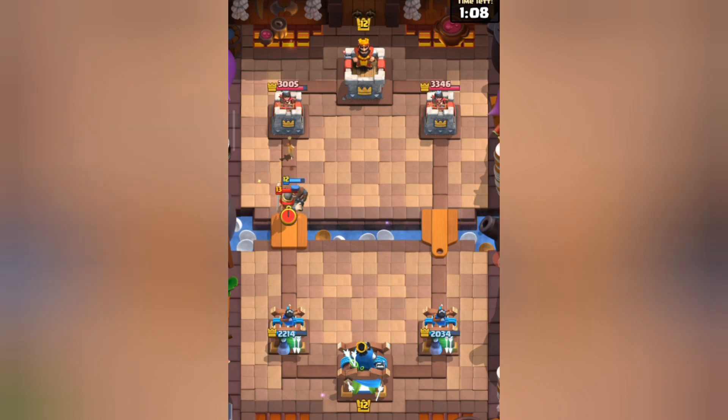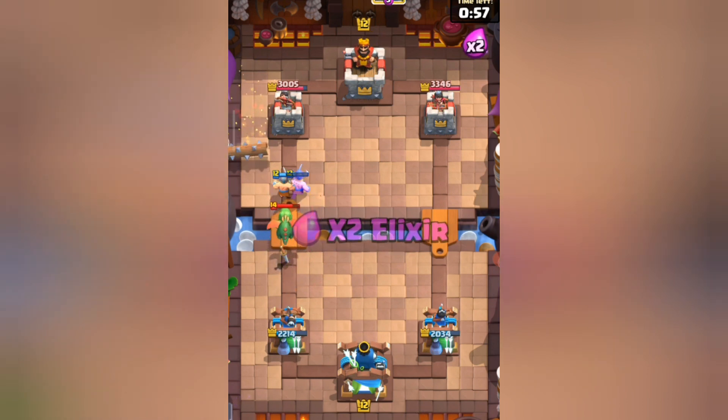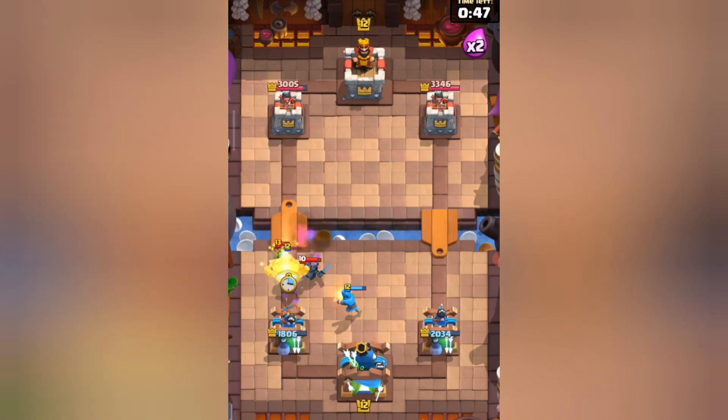He played the knight onto my hunter, and the hunter only did 1 damage to the knight. So I had to play the allied barbarians because of the baby dragon — hitting those allied barbarians to watch them connect. He misplaced the log but then played the goblin gang, so I had to take that push with my wizard as well as the mega knight.